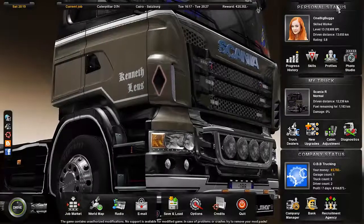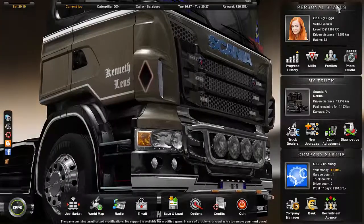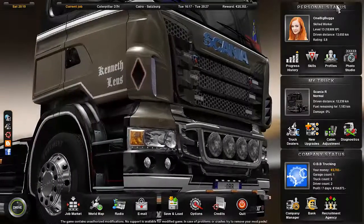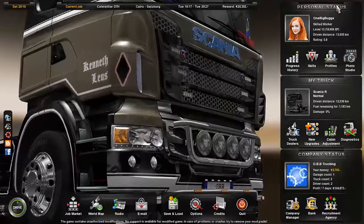All right, folks, what is up? This is OneBigBugger, and I'm coming at you with Euro Truck Simulator 2. In this one, we are continuing our haul of our Caterpillar D7H, which is a 30-ton load.